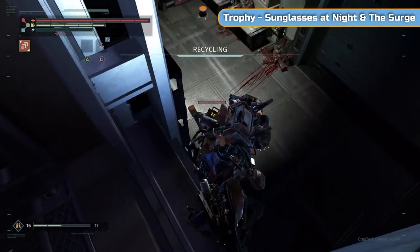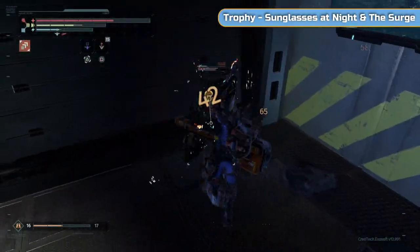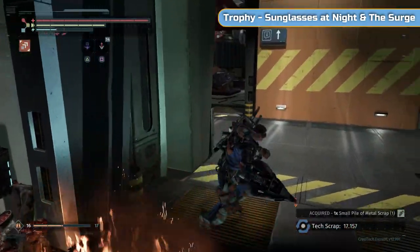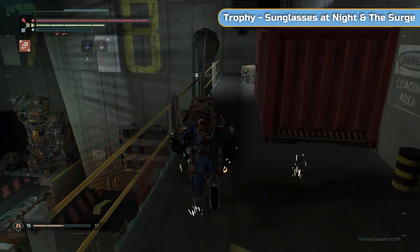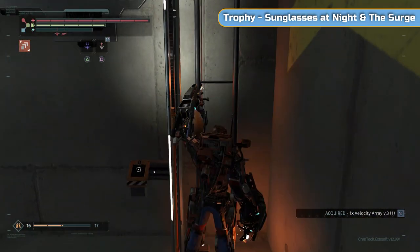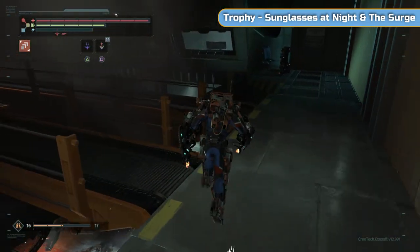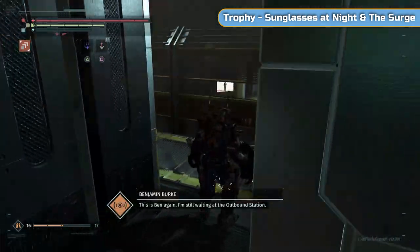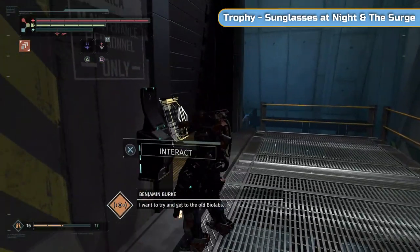Be careful when you drop in here — these enemies are quick off the mark. I'm locked onto him, I even do a plunging R1 attack which does some damage, but he still pushes straight through it. We're going to go left and up this lift — there are no ladders in this game. Imagine trying to climb a ladder with the exo-rig on.